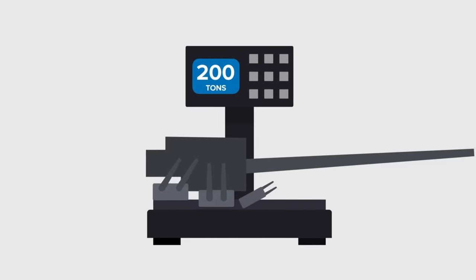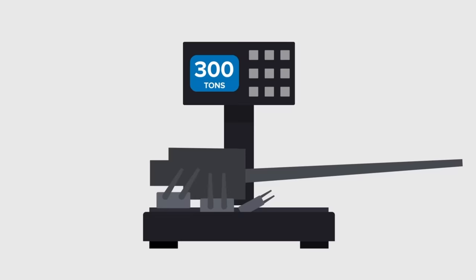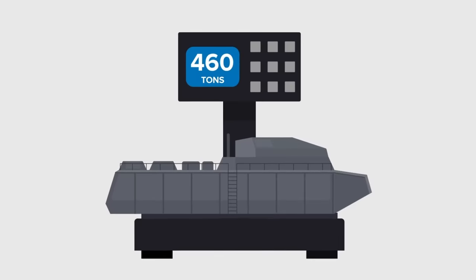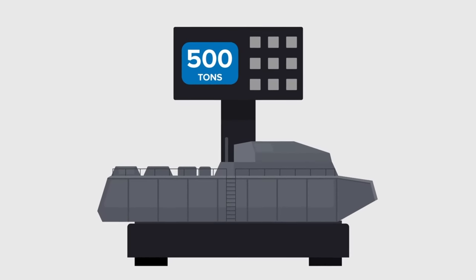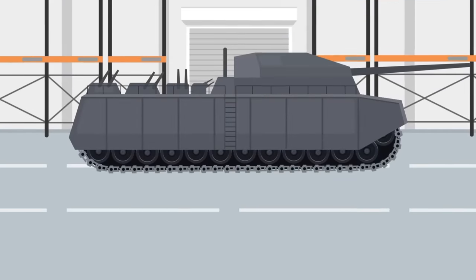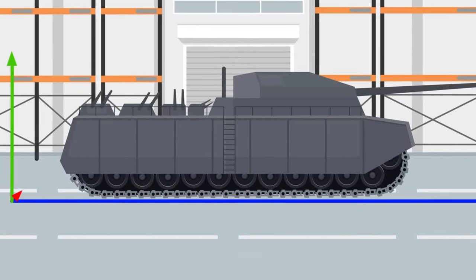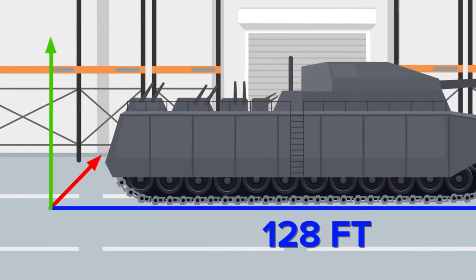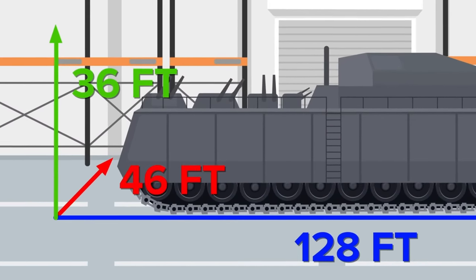The guns and cannons would add an additional 300 tons to the overall weight of the Ratte, meaning just the shell of the Land Cruiser would be 500 tons — before adding tracks, engines, ammunition, supplies, and crew. The blueprint showed that the Land Cruiser would be around 128 feet long from the tip of the naval guns to the back of the tank, 36 feet high, and 46 feet wide.